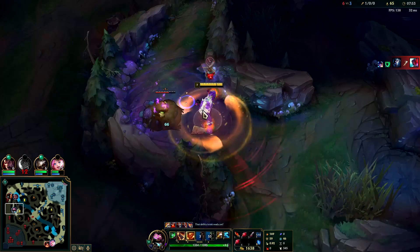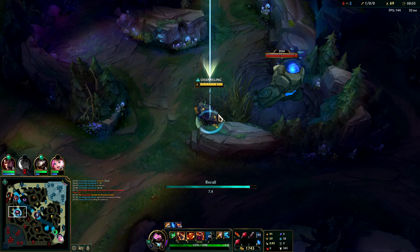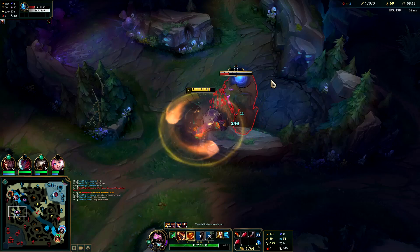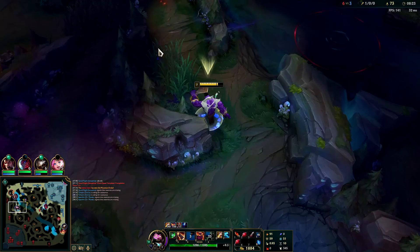Most likely Gangplank is going to know. Looking at Nunu — he's coming into this area. Kindred's probably going to follow him. If we don't see her, we're just going to leave. I'll just start it just in case because he could have gone to Wolves first or Raptors. It looked like he was coming over here into the area, but I don't know where he went. Kindred is now missing — I think she's coming top.